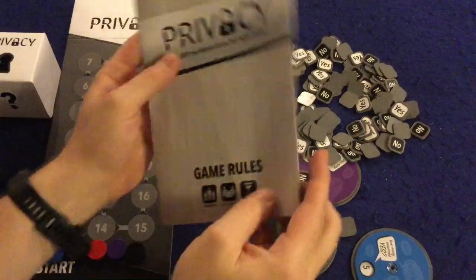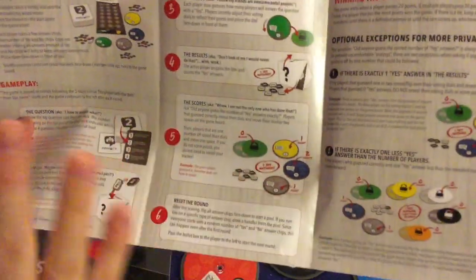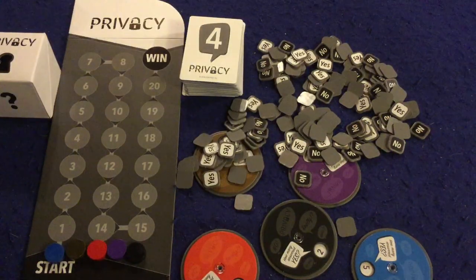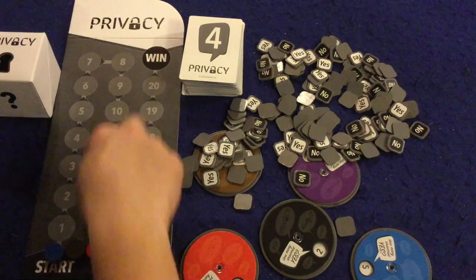Let's open it up and take a look at what you get inside Privacy. First and foremost, there's a handy rule sheet — it's really one page, double-sided, but you won't use the back. It's full of pictures, illustrations, and examples. Very well done, very simple game — big thumbs up on the rulebook. I can also teach you how to play right now.